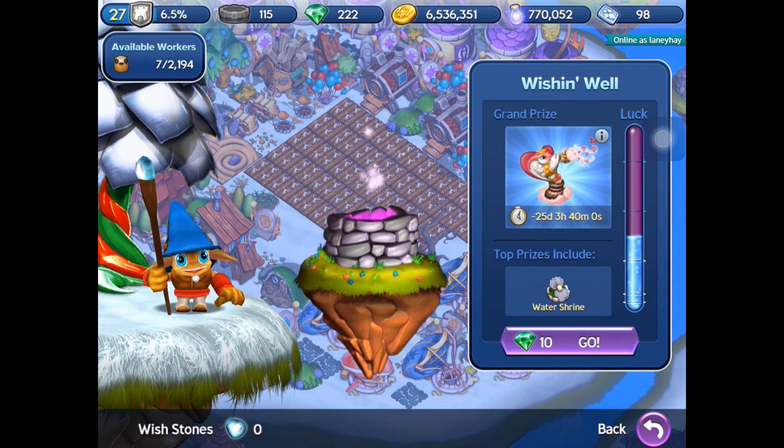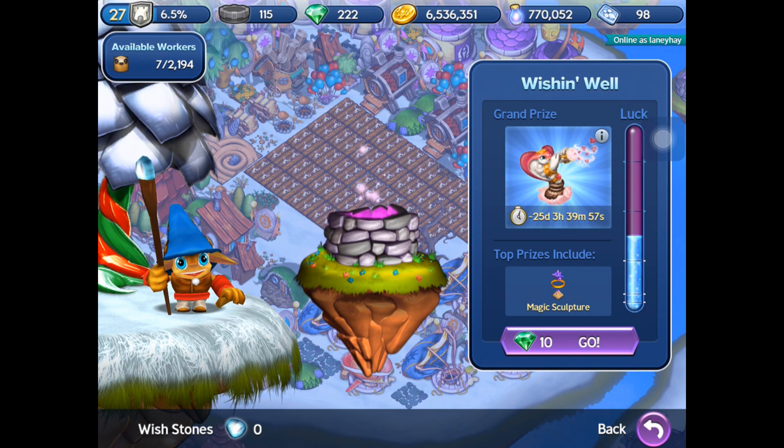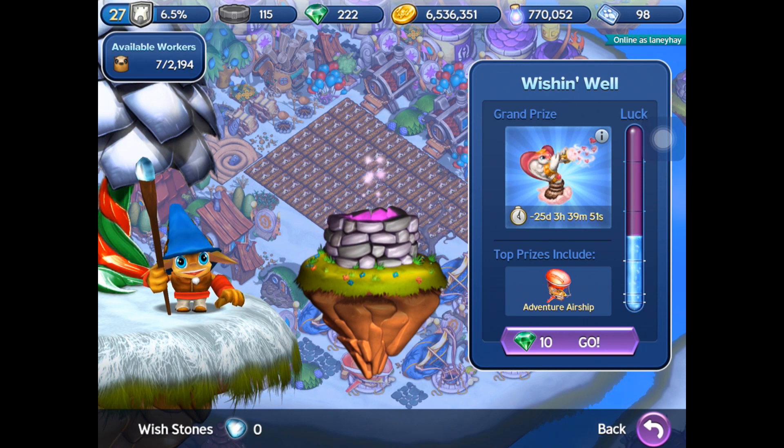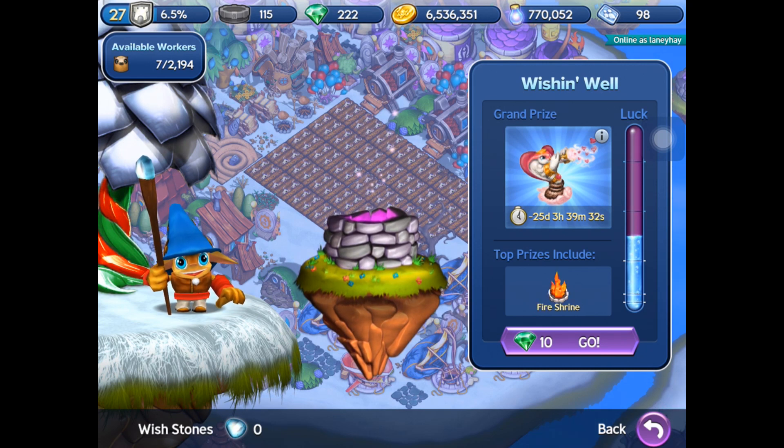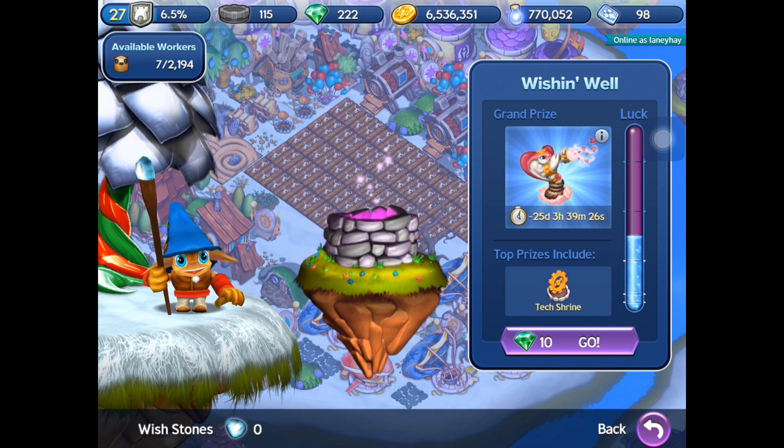So thanks for joining us there, guys. We're now on level 27, 6.5%, 115 Skylanders, 222 gems, 6.5 million coins, 720,000 energy, and 98 kudos. Thanks for joining me, I hope you liked this video - if you did please give it a thumbs up, share it on all your social media, and I'll see you next time. This brings episode 56 to an end. Bye for now!